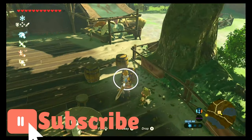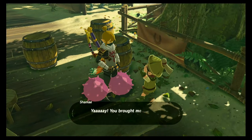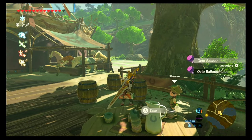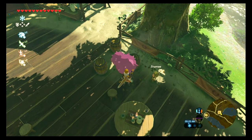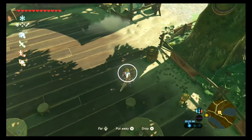So the first thing you're going to want to do is grab yourself two octoballoons out of your pouch and try your best to put them up there. Standing too close will make them fall right onto the ground, so you've got to get back just a little bit. You've got to put two octoballoons on there because one won't send it high enough. And you only have to do this with one barrel.